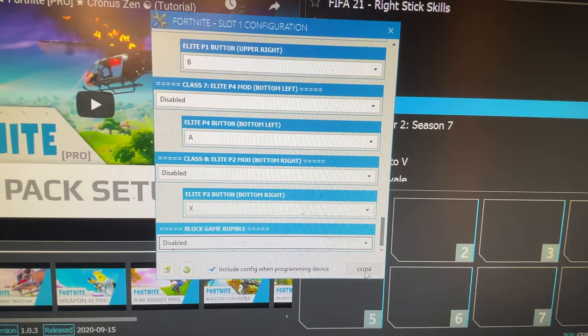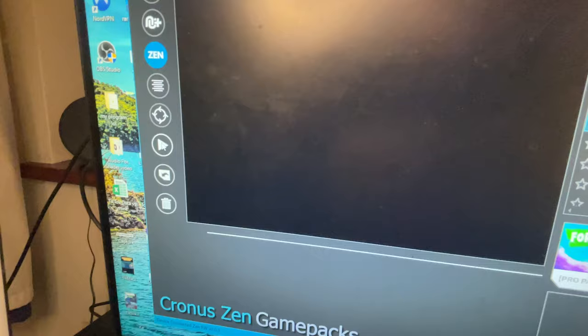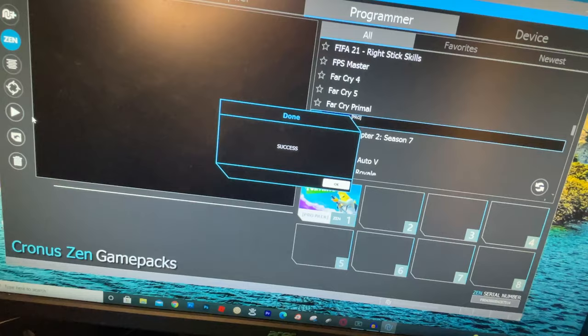So I'm gonna go ahead and close out of this, and now it should be on our device. So to save it on here, I believe what we need to do is go ahead and hit this program button. So what it should do is now save it and mod onto this device. So when we plug it into our console, it will give me mods. Success — let's go ahead and accept that. Are we done now? Can we just load this up onto Fortnite? I think I'm just gonna try it. Alright, I'll see you guys on Fortnite.